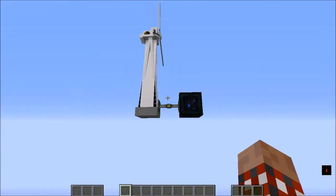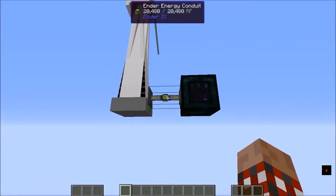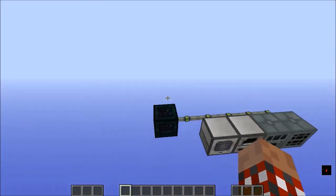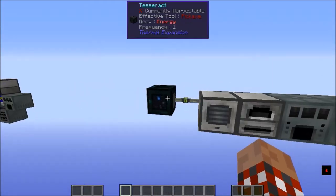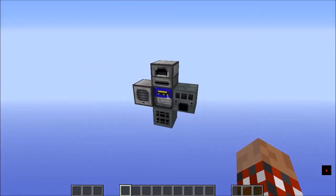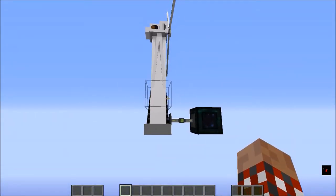Then you get to the point where that's just not enough, and so we need something a little bit more powerful. By that time I start going into wind turbines, which you can get from the Mekanism generators. I've got Ender IO power conduits, and I've got myself a couple of tesseracts. The reason I like tesseracts is it allows me to power the same machines without having to be connected directly to my generator.